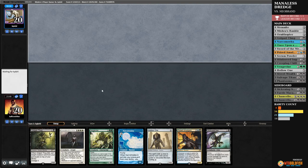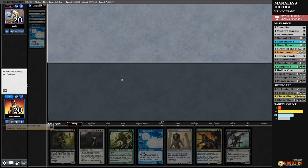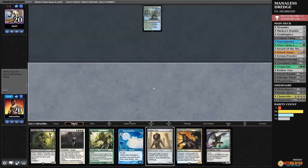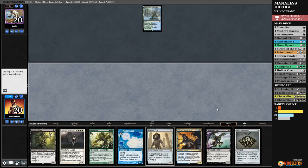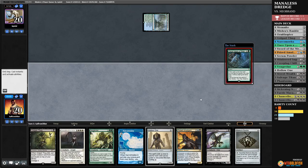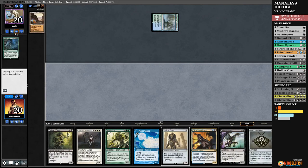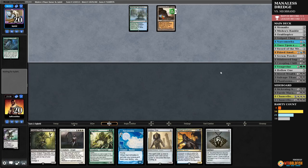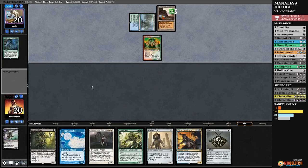We're a little light on ways to get back graveyard stuff — we have Hollow One and we'll need to hit artifacts and Salvage Titan off dredging. Opponent keeps at six, which is concerning — against Neobrand you really want them going down to five, four, or zero. Opponent plays a land, passes. Mishra's Bauble is sweet for future turns but we can't cast it this turn. Once Upon a Time breaks the Chancellor of the Annex seal. Discard Stinkweed Imp, pass the turn. We dredge — we hit Phantasmagorian! We manage Phantasmagorian, discard dredger, Prized Amalgam, Thug, keeping three cards in hand.